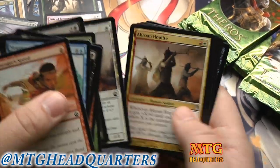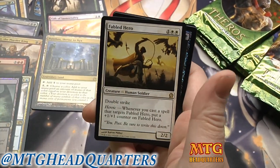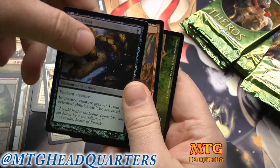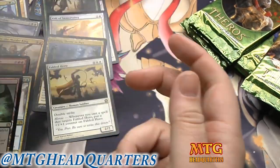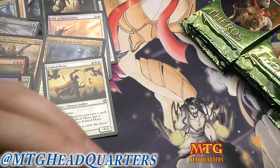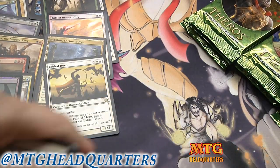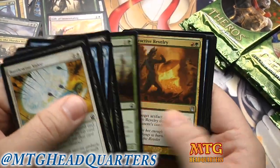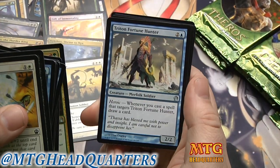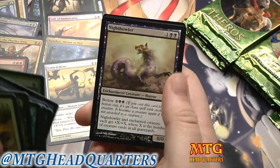We've got another foil hiding back there. A Fabled Hero — probably the best card in Theros limited. Care to debate me? That card is incredible. My feet are freezing, I'm gonna have to turn the heat on down here. Warrior's Lesson and a Night Howler.